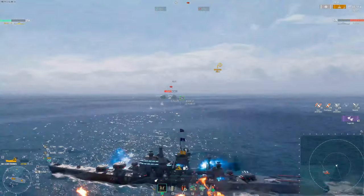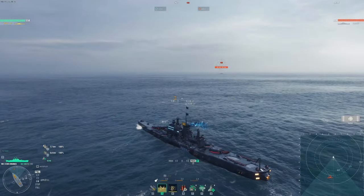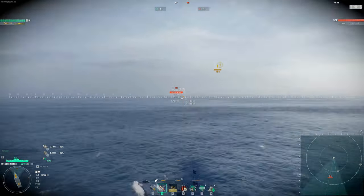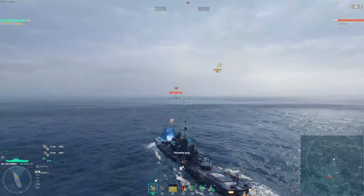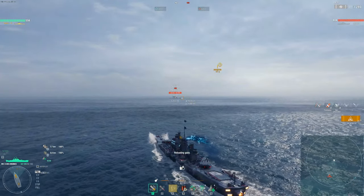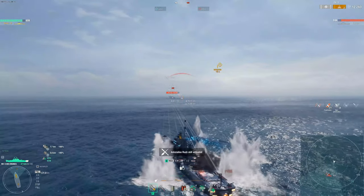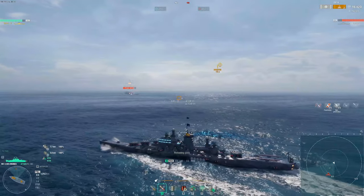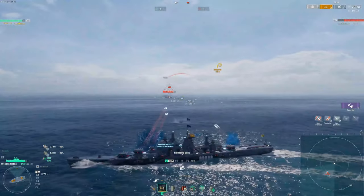If you need to turn broadside for whatever reason, do it while you're not spotted. If you can't, time the turn when the BB's guns are reloading. In this situation I'm going to show what happens when you get caught bow-in. You want to stay at an angled position where you're able to turn in to drift and dodge the shells — do not just sail perfectly straight, because it'll be harder to turn out when you need to. As the BB fires a salvo, do a slight turn in to reduce damage and create a little drift to dodge the shells.